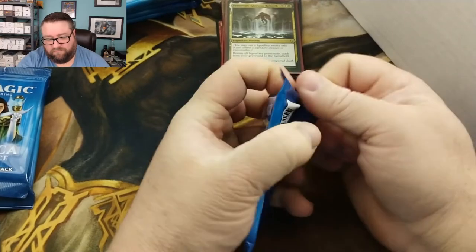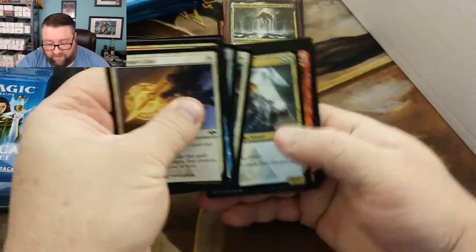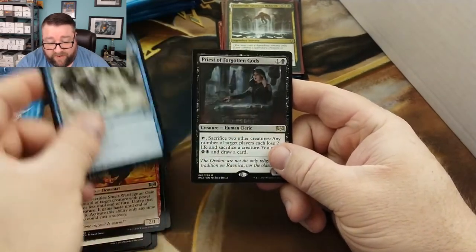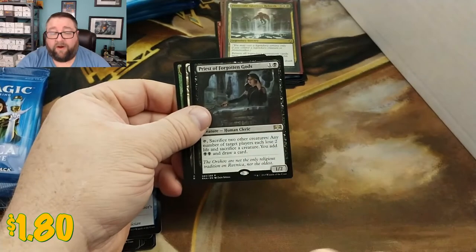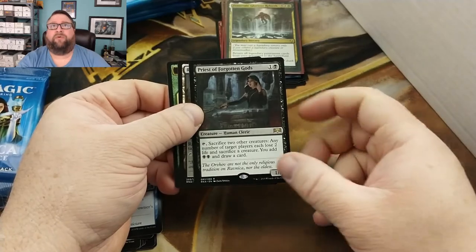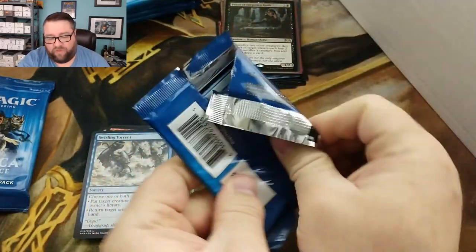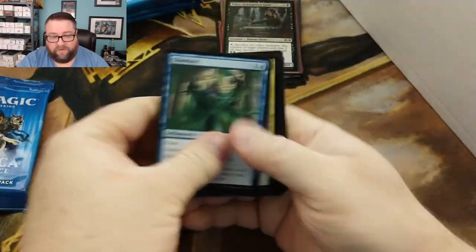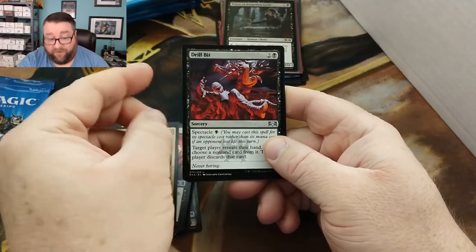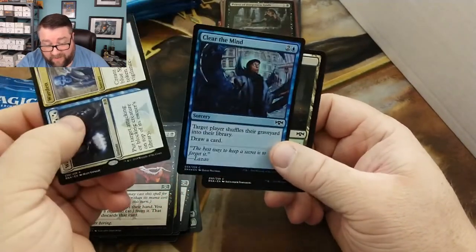Let's start off on that first pack. We got nothing too exciting in the commons — our rare is Priest of Forgotten Gods. This card is going places; I love what it does. If you've got tokens this thing is just so gross, so bonkers. Pack number two — we got a foil Drill Bit, and our rare is Warrant and Warden, with our foil being Clear the Mine. Not too bad, I've seen better foils.